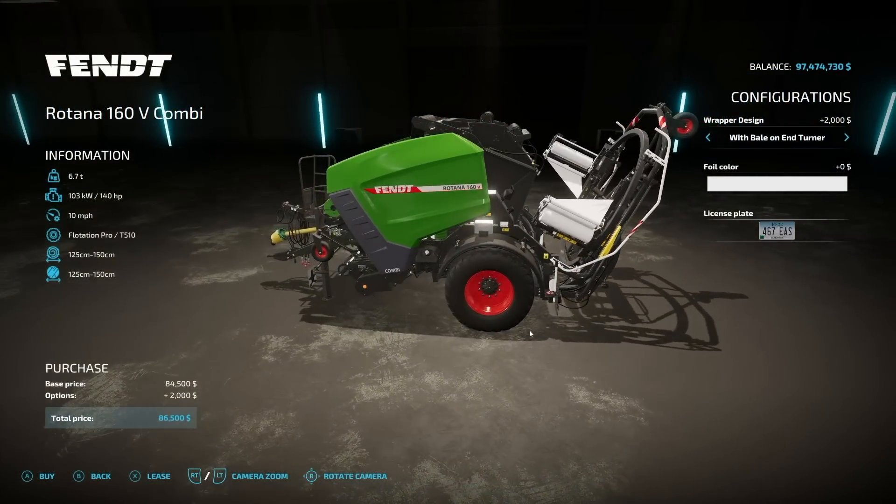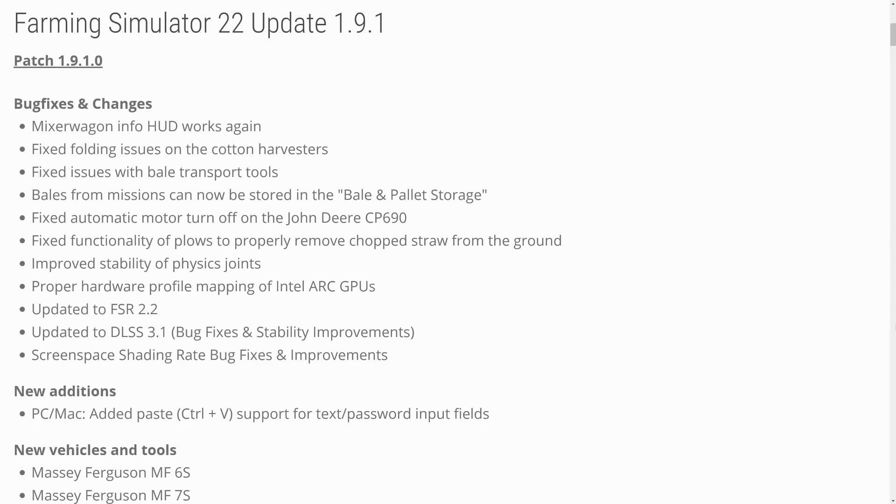Along with all this new stuff, we also have some bug fixes and changes. Patch 1.9.1 fixes: Mixer Wagon Info HUD works again; fixed folding issues with cotton harvesters — that was a big one; fixed issues with bale transport tools; bales for missions can now be stored in bale and pallet storage; fixed automatic motor turn-off with the John Deere CP 690; fixed functionality for applicators to properly remove chop straw from the ground — another big problem from the last update. Also improved stability of physics joints, proper hardware profile mapping for Intel Arc GPUs, AMD updated to FSR 2.2, and NVIDIA updated to DLSS 3.1 with bug fixes and stability improvements. Screen space shading rate bug fixes and improvements are included as well.